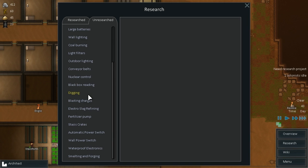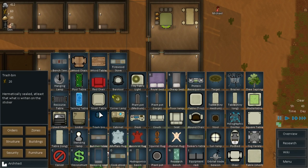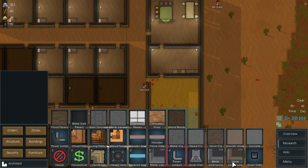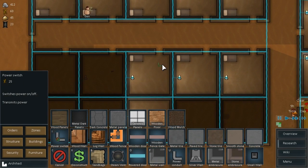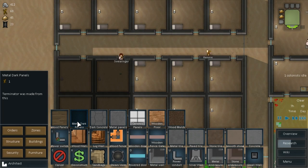We want an automatic power switch — so where is that power switch then? Hanging lamp. Steam vent — what the hell is a steam vent for? Power switch! Wait, seriously? Let's wait for the motion detector one, I guess. Terminator was made from this — awesome. We could actually smooth stone out this entire area.